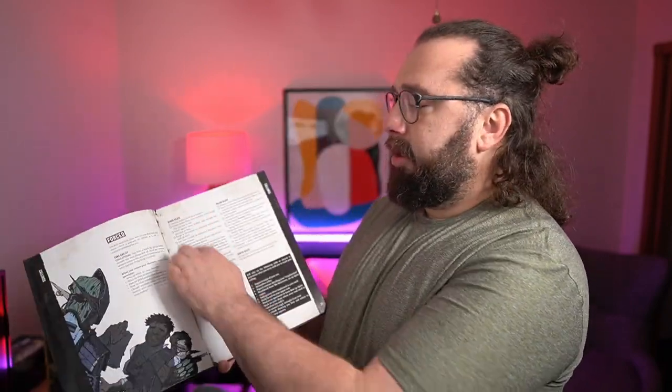Before we get into how you can adapt this for your home game — beats are how you advance your character in this system. At any given moment, you should have two beats on your character sheet. You have minor beats, major beats, and what are called zenith beats. Minor beats are things that can be accomplished in a session — something you'd like to see happen in the next game session. Major beats typically take a campaign arc: a full adventure, three to five sessions.